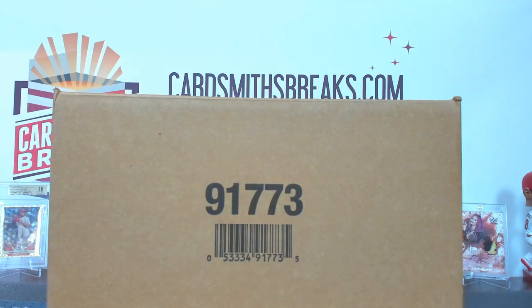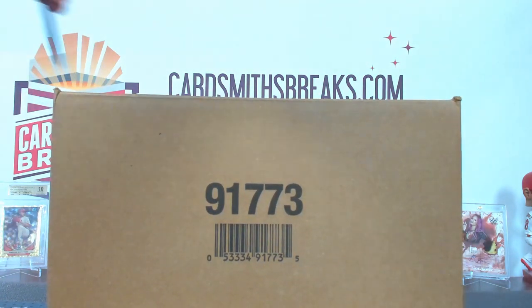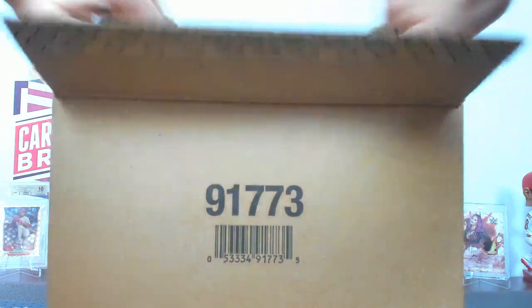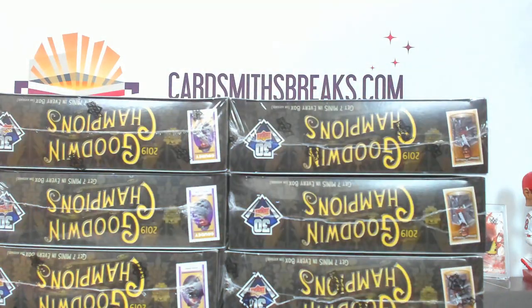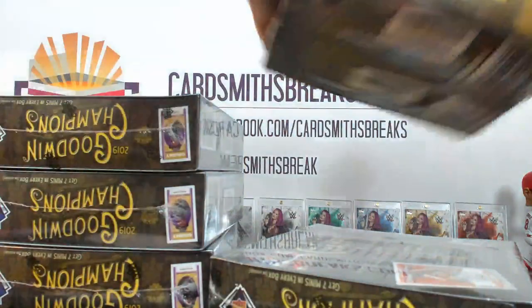Next up tonight, we are doing case break number six of 2019, Upper Deck Goodwin Champions. It is a two-drafted hit, so we are going to open everything. Ryan is making a comprehensive list of all the items. He'll put them into the draft, and then you guys will have until midnight tomorrow to rank your draft, and then it will be locked, and we'll find out what you got.